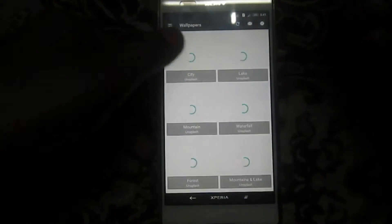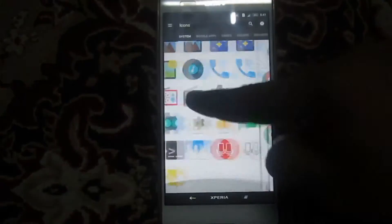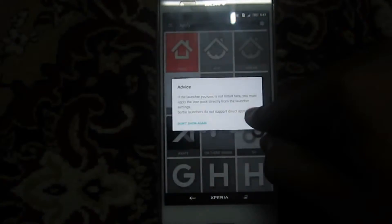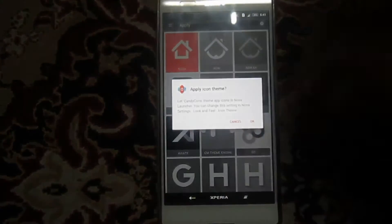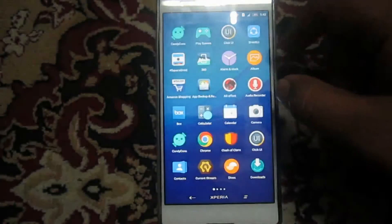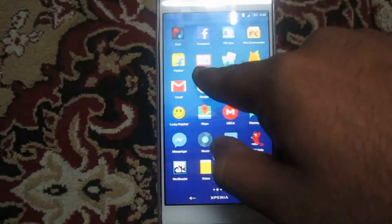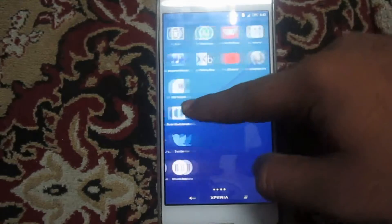It includes wallpapers and icons. So these are the icons, let me show you. After applying this icon pack on my Nova Launcher — I have Nova Launcher Prime on my phone — so I will show you how it looks like. You can see here that this icon pack is applied on my phone, and this will give the FM icon and map icon a new look. Many icons have changed in this icon pack.